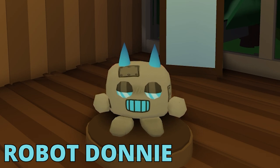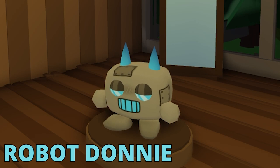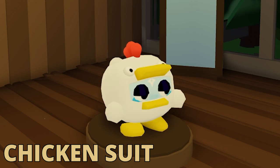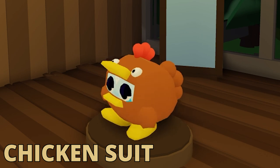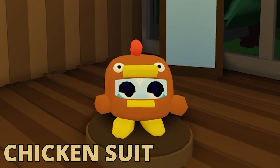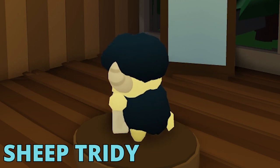Donnie obtained a robot skin — this is the skin I pulled in my skin update reveal at the very end. I really like it; it really changes the way you perceive Donnie and makes you think about what Donnie is all about. Donnie also got a legendary skin called Chicken Suit. The cool thing about Chicken Suit is it has a random chance to spawn as a white chicken or a brown chicken — just like the tester skin, it randomly picks between the two whenever you spawn.